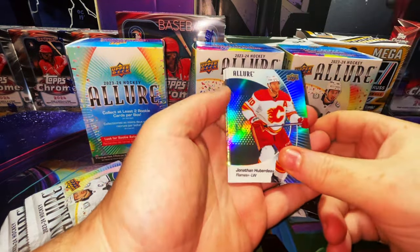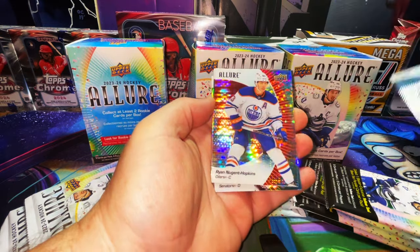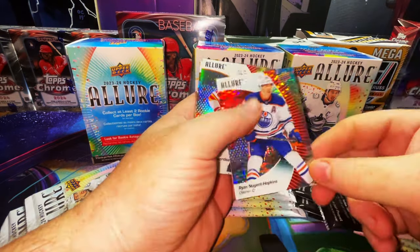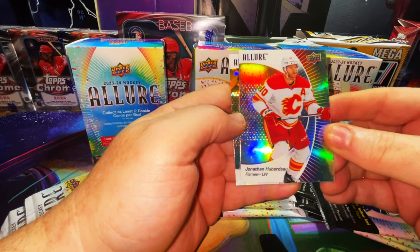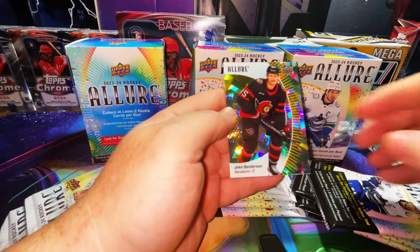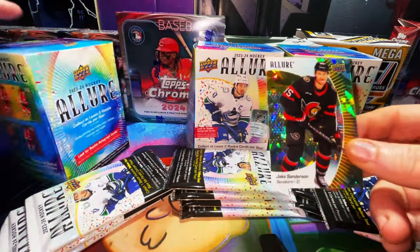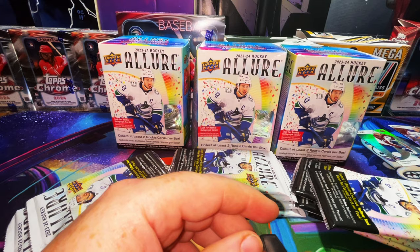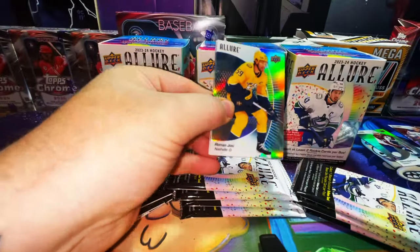Johnny Huberdeau silver refractor - these are great. Nathan McKinnon silver refractor, Ryan Nugent-Hopkins red rainbow - pretty cool. Here is the confetti parallel of Jonathan Huberdeau, and here is another parallel that looks like some kind of cracked gold - no number. Oh, the yellow taxi! I don't know where they get the taxi name from, but these cards are beautiful.